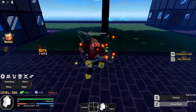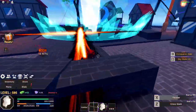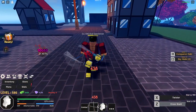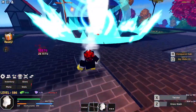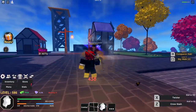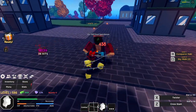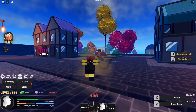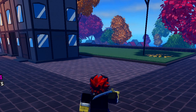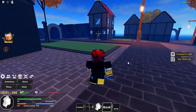The boss isn't really that tough, but try not to die — last time I fought him he actually despawned after he killed me, not sure if that was a bug. Just try to infinite combo this boss as much as you can. He's almost dying — just a few more hits. There you go! We just got the Mysterious Book.